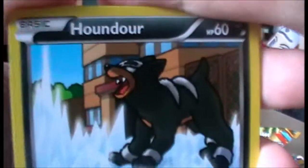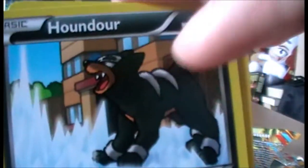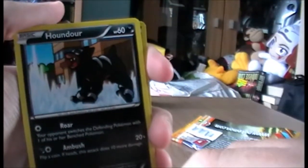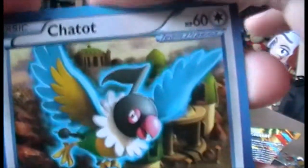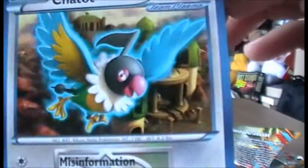Then we have a Houndour. I've also noticed there's a thick black outline around these Pokemon - maybe it's just me, but it seems to be a theme in this set. And we have a Plasma Chatot - I'm not sure why Team Plasma felt they needed a Chatot, but whatever.